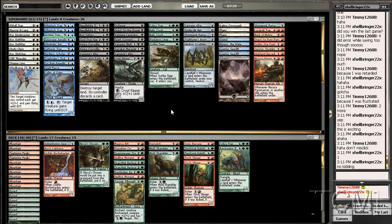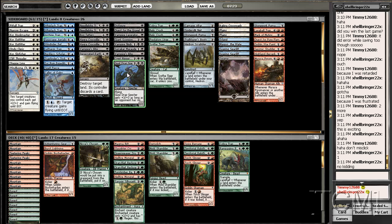Bog Tatters is not that efficient — it's a 4/2 for 5. And if they're playing Swamps, yeah, that's fine, because it's guaranteed 4 damage. Gruul Spectre is good too. But when you have like Adventuring Gear, Trusty Machete, it gets even better. Trusty Machete is a very good card. I'm very sad that I didn't get any of those.